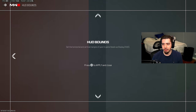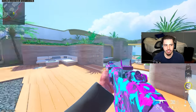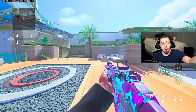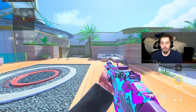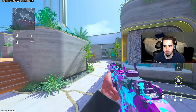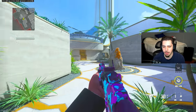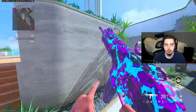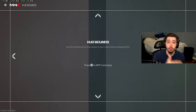Next we have my HUD bounds. Take a look at my mini map, ammo, killstreaks, and field upgrade. When I change it back to how I normally have it, my mini map is broadened more toward the center of my screen so I don't have to look all the way to the top left corner — I can just glance quickly. Same with my ammo and field upgrades. You want to bring your HUD in so you can quickly glance at things rather than having to look further away. Game changer — I highly recommend changing that.